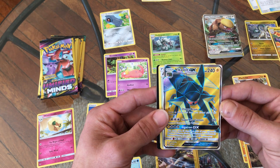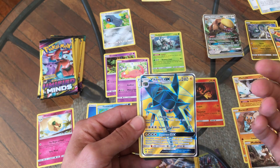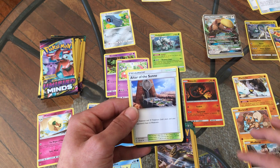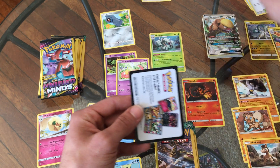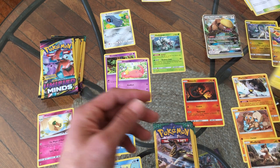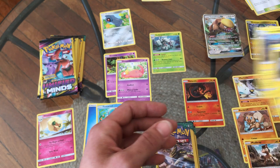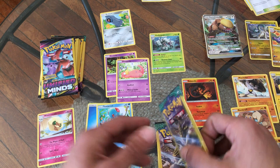Vikavolt GX! That is great — I'm very happy! I think that's gonna be our best pull of the Sun and Moon sets. Another trainer card. That's nice. Now we just need Alolan Golem and I'll be very satisfied.